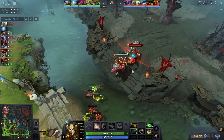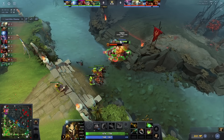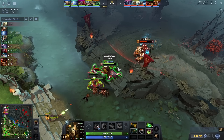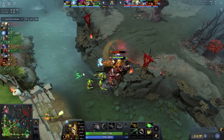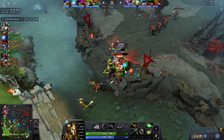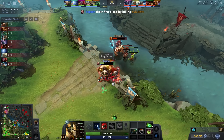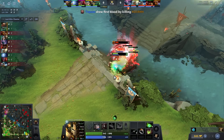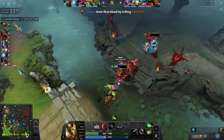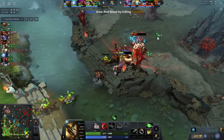If he is against a melee hero, he tends to right-click them a lot with his high base damage. Topson always uses stomp in a way that he secures a creep and gets a right-click on the enemy. Centaur has high base damage which can be used to deny a lot of creeps, and Topson takes advantage of that. Once he gets a point in his Double Edge, he uses his stomp and Double Edge off cooldown whenever he gets a chance on the enemy. All this harass keeps the enemy hero at low HP, which eventually leads to a kill.